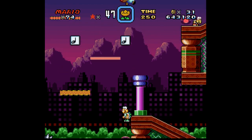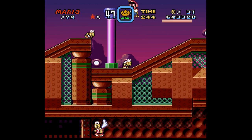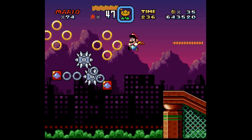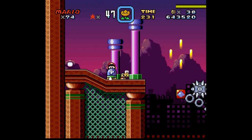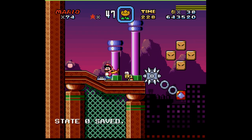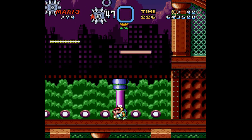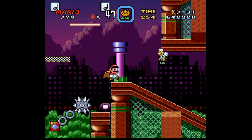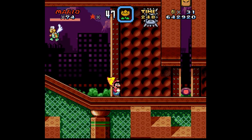Anyways, I do wanna see what's up above. Actually, this is probably the secret exit, isn't it? You probably want to go forward and then back. Yeah, here's the P-switch. So we're gonna ignore that for now. Let's just pretend we never went up there, cause we're not supposed to be up there yet.